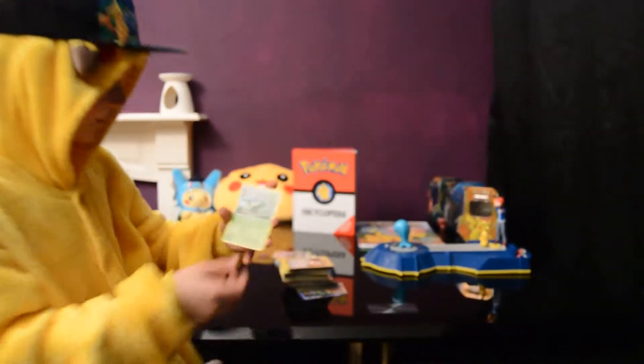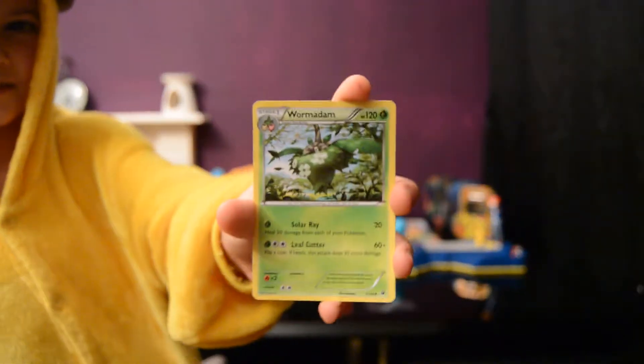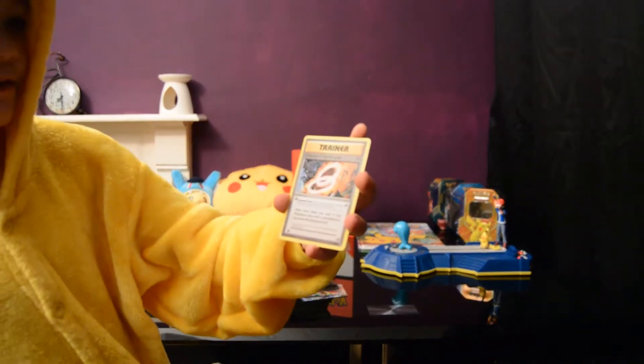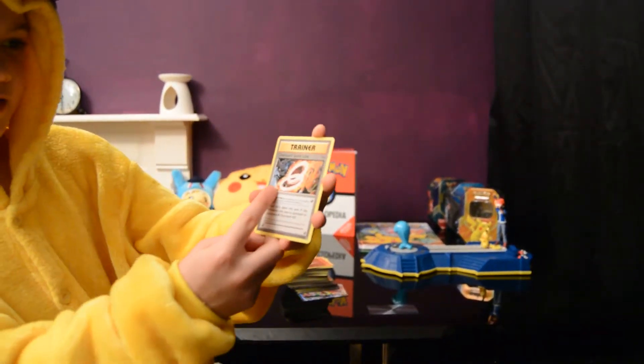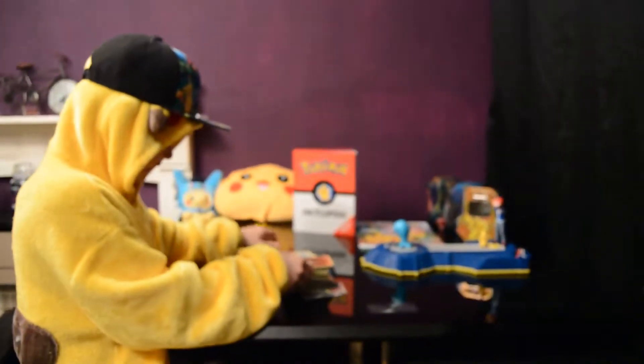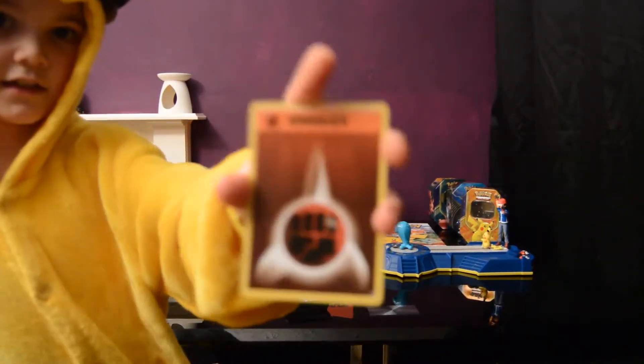A Wugtrio — I can't even say its name right, but still, a good Pokemon. Evolves from Burmy. Charizard Spirit Link — good for your Charizards to Mega Evolve. And there's Mega Charizard X, Mega Charizard Y. An Energy card, Fighting. That will go with...